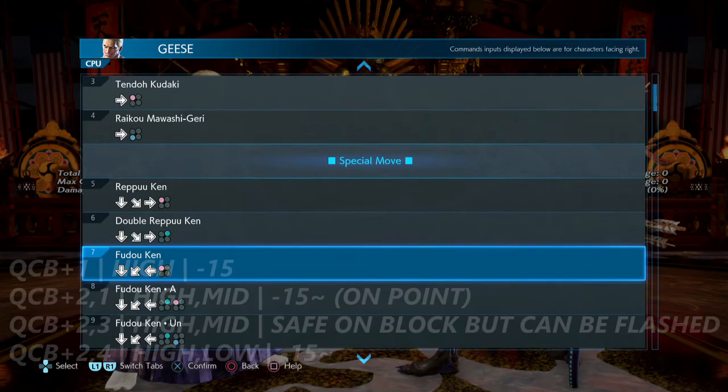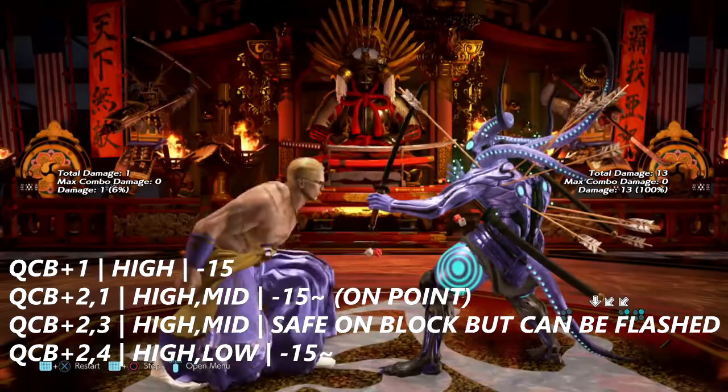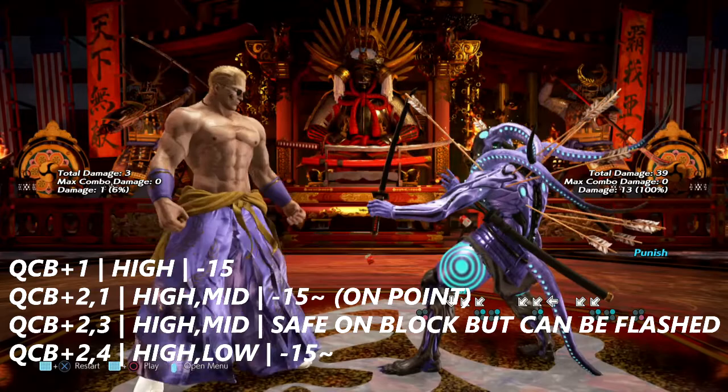This was done after the initial recording — I forgot the quarter circle back series. Starting off with a normal quarter circle back one, which is a high and negative 15. Next is quarter circle back two into one — high into mid — which is also negative 15 on block, but you do need good execution to pull it off.